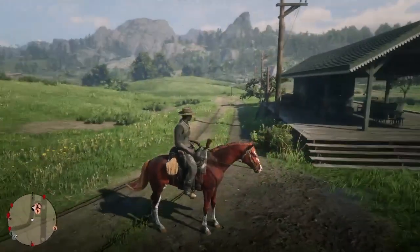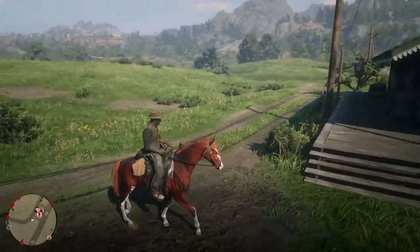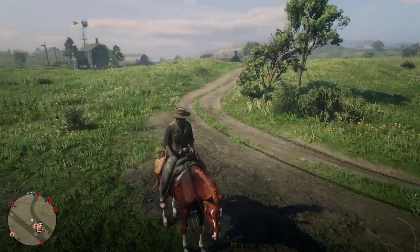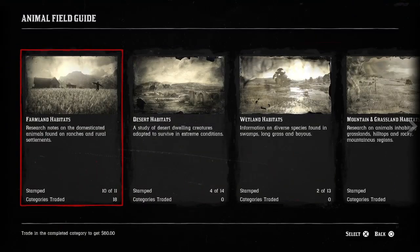A way you can make money fairly quickly is by utilizing the Naturalist role. You want to come over to Emerald Station because of the farmland animals. If you go into your Animal Field Guide it'll show you different habitats, and you'll get a stamp once you complete a habitat. Each stamp gives you $60.